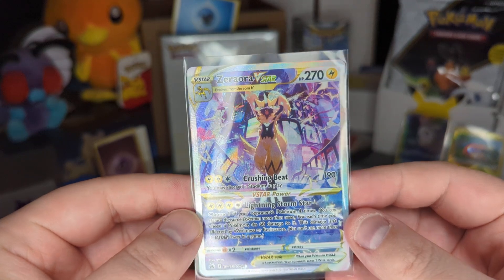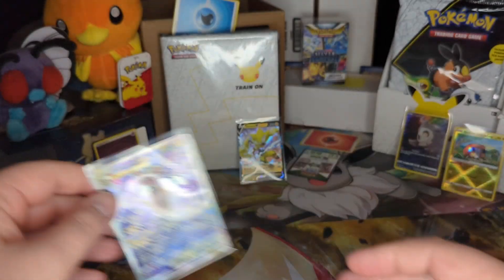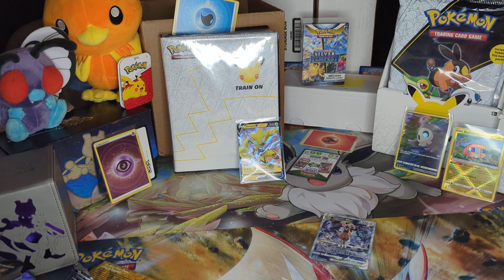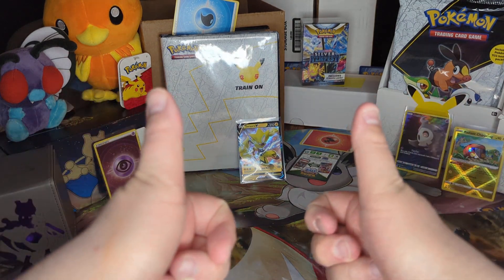Hit of the night is the Zoroark V-Star - I'll take it. Well, thanks for everyone tuning in. Hopefully get more Crown Zenith in the future and stay tuned for more breaks over the next week. See ya.